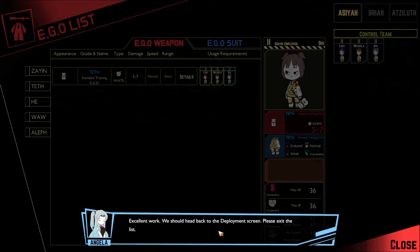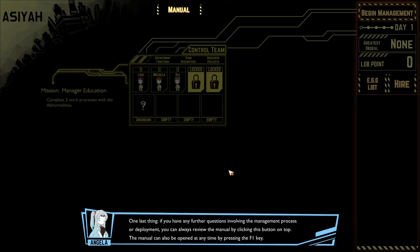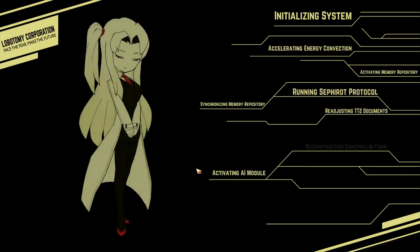Excellent work. We should head back to the deployment screen. It appears there is a mission awaiting you for today. It is not necessary to clear every mission immediately, but it is recommended to handle them soon so that you will be able to conduct research the following day. Mission — Manager Education: complete rework processes with abnormalities. If you have any further questions, you can always review the manual by clicking this button or by pressing F1. I will briefly explain how to deal with emergency situations that may arise while managing abnormalities. When you are ready, please begin the next day.